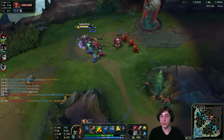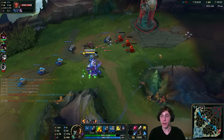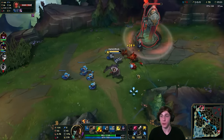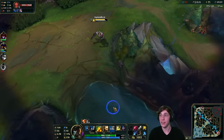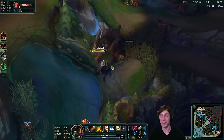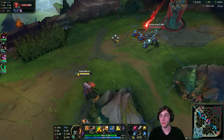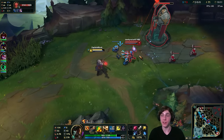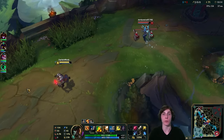We pop the last corruption potion and get a control ward. There's no ward from Irelia. Looking at bot, both allies died despite my help — that's brutal. We just farm up minions here and get a few extra silver serpents from killing multiple targets. We have 71 CS at 10 minutes, a sloppy game but we're still doing okay.